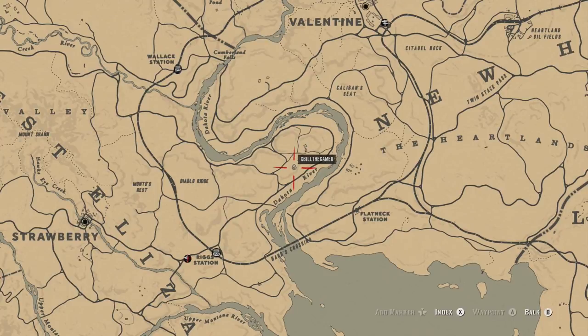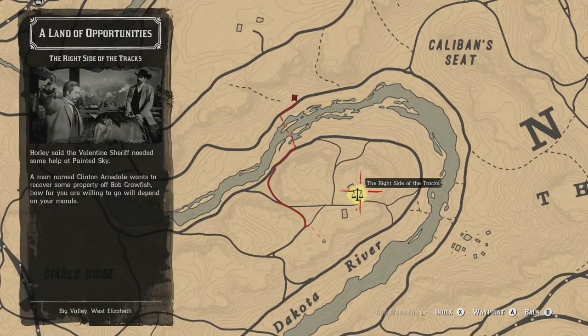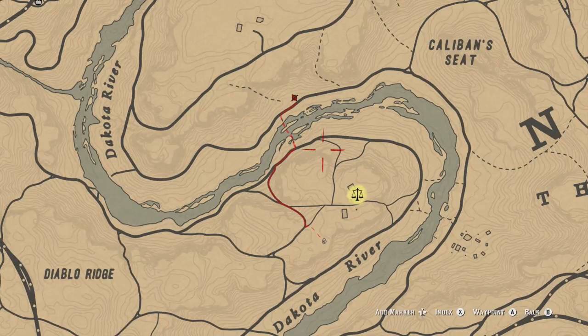It's going to teleport you just to the south of Valentine, down near Dakota River. All you have to do is go into the mission named 'The Right Side of the Tracks,' actually start matchmaking, and then once you're in that lobby where you can change your weapon loadout and stuff, just quit. It will teleport you from anywhere on the map over to exactly where you need to be to get the Indian Tobacco plants.